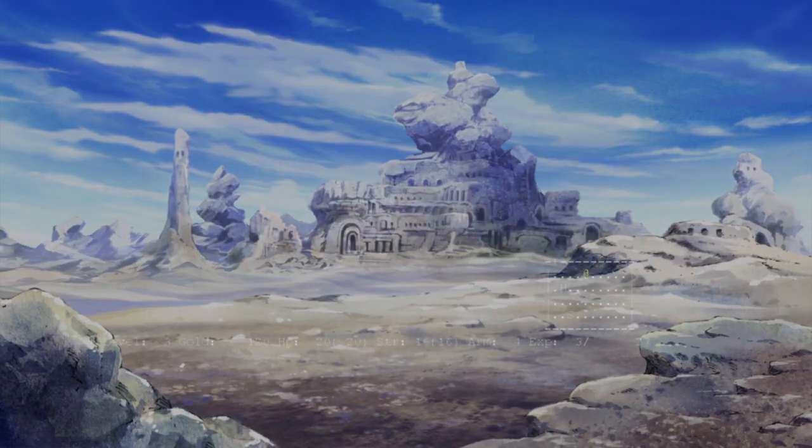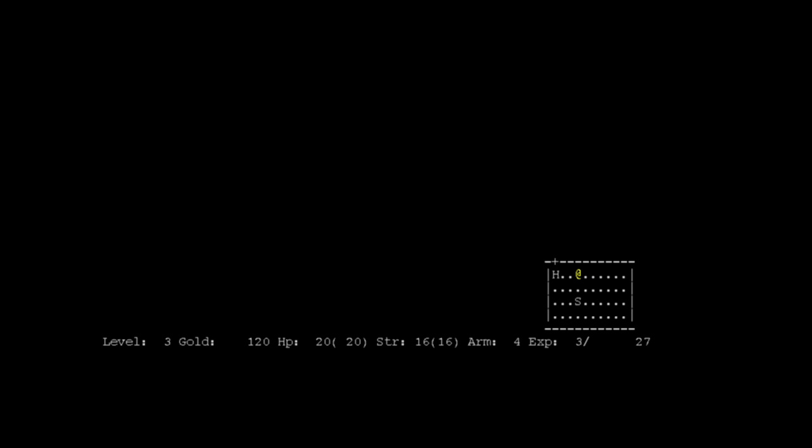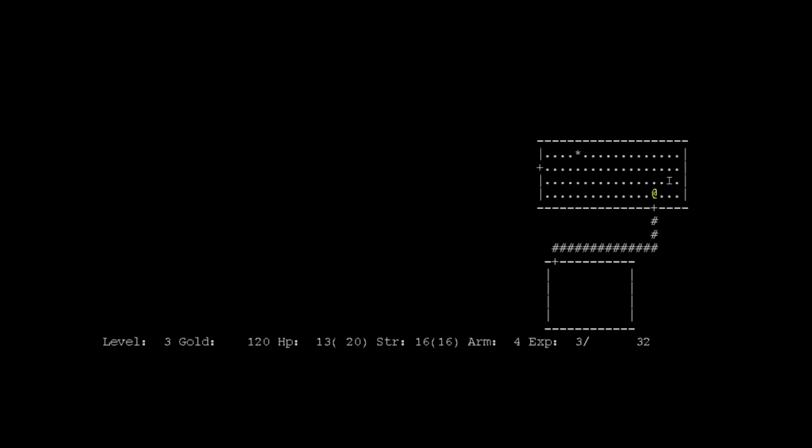The grandfather of all roguelikes is of course Rogue — a tileset-based game from 1980 in which you must fight to the bottom of a procedurally generated dungeon to grab the Amulet of Yendor and make it out to tell the tale. The idea of a game that was different every time was absolutely brilliant; it was something no one had done before. Despite its brilliance though, it was a crock of shit — simple and clunky, and nowadays really just a novelty. The egg that was yet to hatch into a dragon.